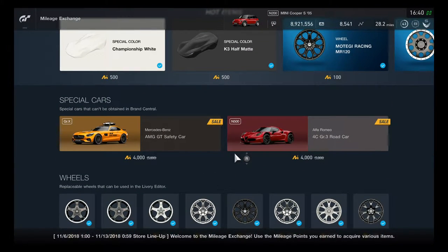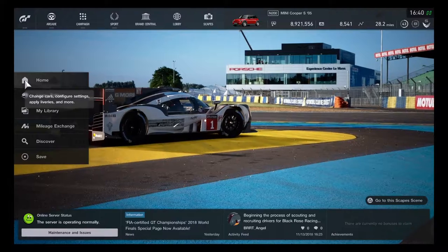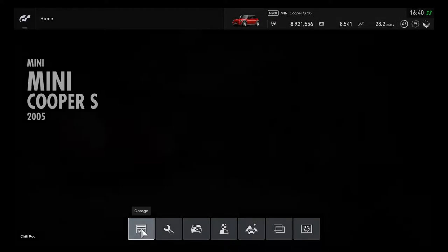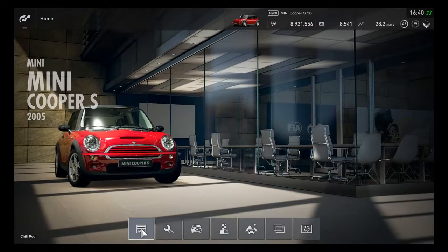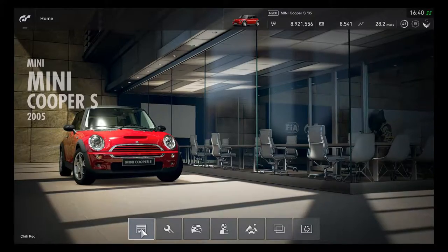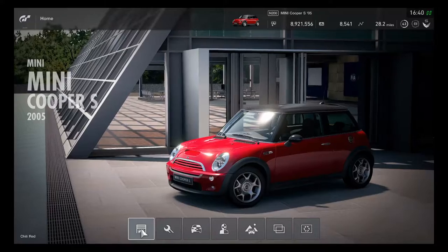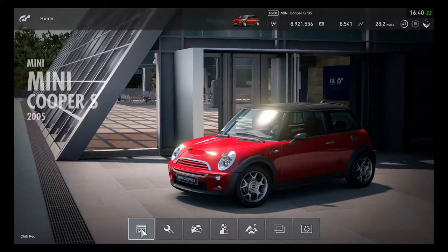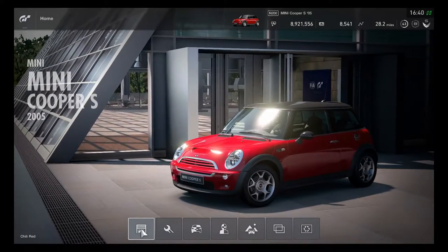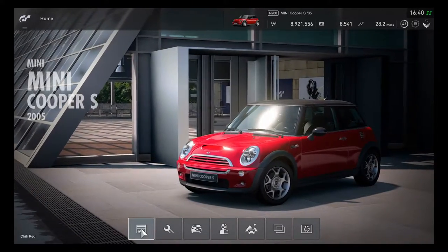The Alfa Romeo 4C Group 3 road car is still available to buy for only 4,000 mileage points. So the 2005 Mini Cooper S joins in GT Sport for having a race. Different kinds of Mini Cooper models were definitely seen in previous Gran Turismo games, but good thing that the premium car always comes in for a one-make event.